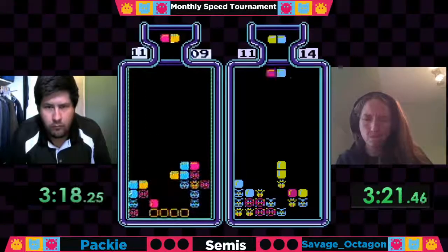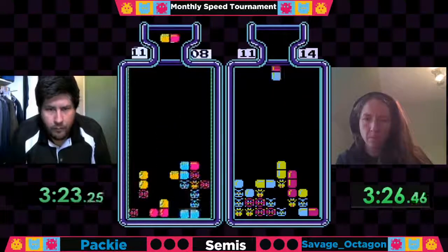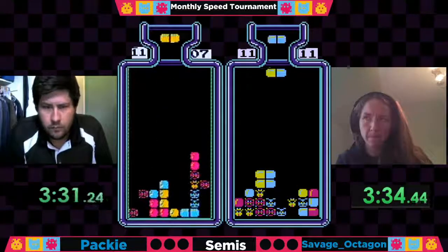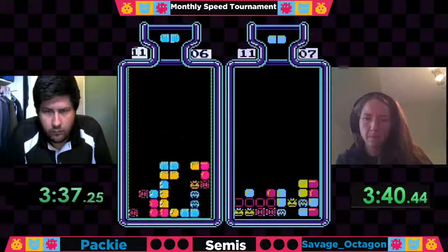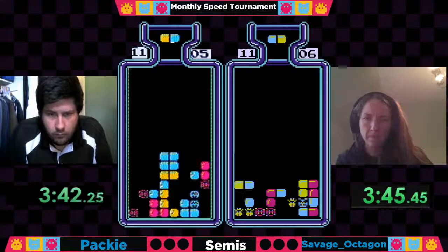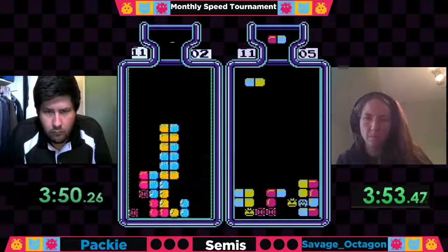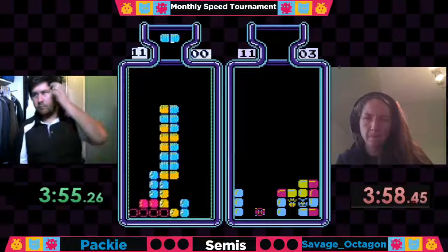The end game scenario is probably going to be a bit more horizontal heavy looking at those reds down at the bottom — I think the game plan is to go horizontal as much as possible. Kind of struggling here with a bit of a spire in column seven at the three and a half minute mark. He's got a four virus lead but was hanging there with no clears for about 30 seconds. Five viruses now to go for Savage Octagon, three for Paki — Paki needs reds and he's going to get them, with a horizontal setup out at 3:55.